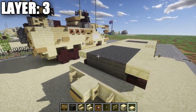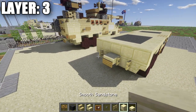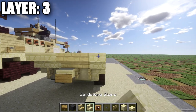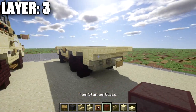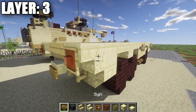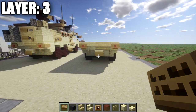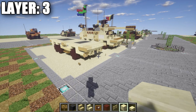Place a row of five smooth sandstone across the back section, then place two upside down sandstone stairs, two birchwood stairs, and an upside down sandstone stair across the back. Go to the corner sandstone stairs, place an item frame on the fronts of the stairs with red stained glass in the item frames. On the sides and front of the stairs, place signs around them to create the brake lights. That does it for layer three.